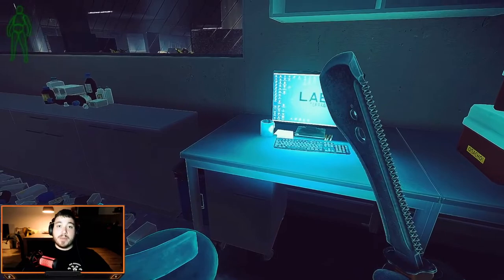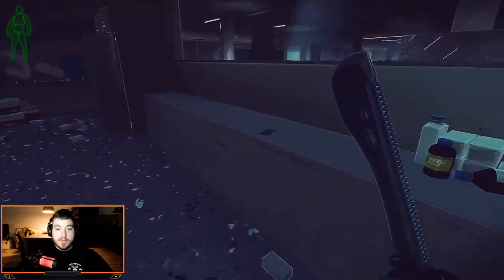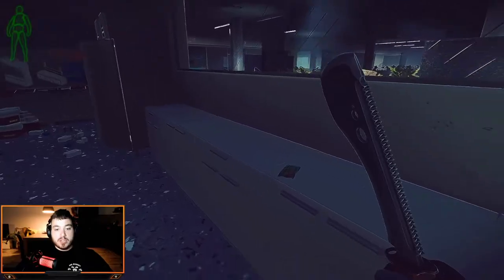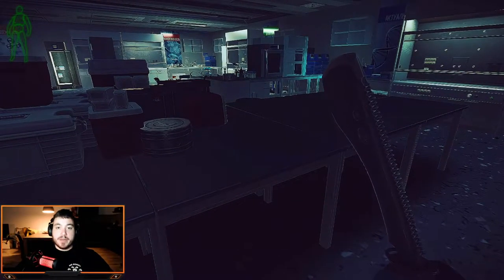There is a black keycard spawn next to the blue mug. Going right, you'll find a bandage and multiple stim spawns along this table side with medical spawns. On the left we have a big table — also stims and medical spawns.